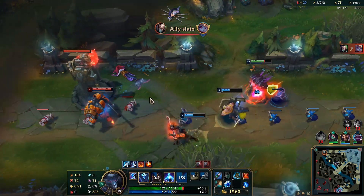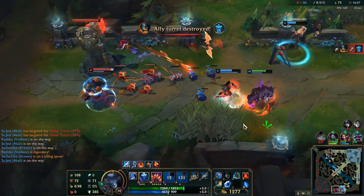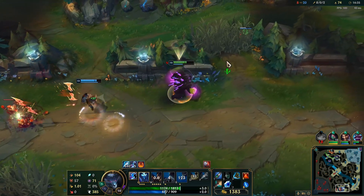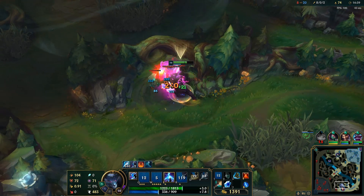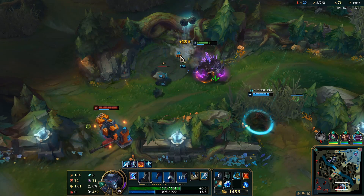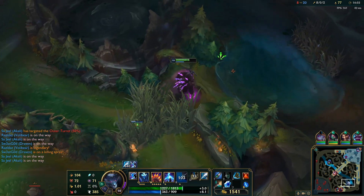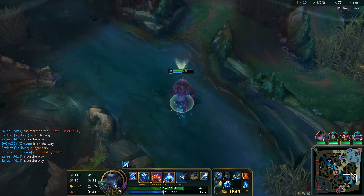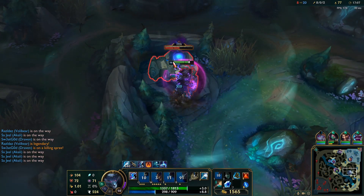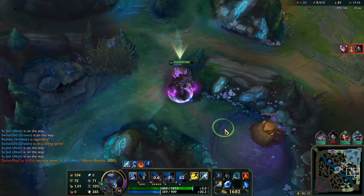For a fun pick, I want to mention Nashor's Tooth. I've tried AP Volibear a few times and it kind of worked. I built Nashor's Tooth after Sunfire Cape and Spirit Visage and I actually think it's decent - it gives a lot of attack speed, a lot of AP, and that AP translates mostly to your passive, giving around 54 extra magic damage on top of your base passive damage. It also gives 20% cooldown reduction and another on-hit component for your W and autos. I'd recommend it as a fun pick or if you think it'll give you the edge.